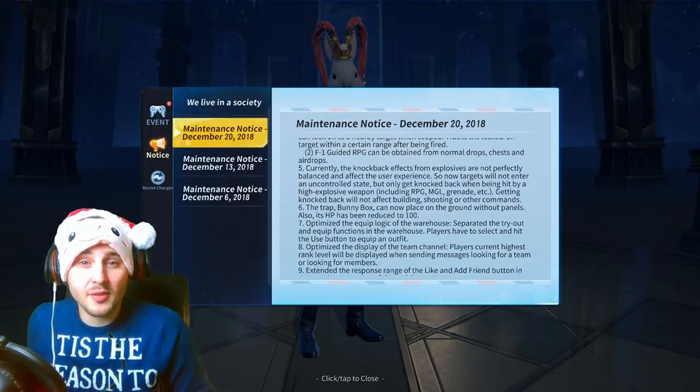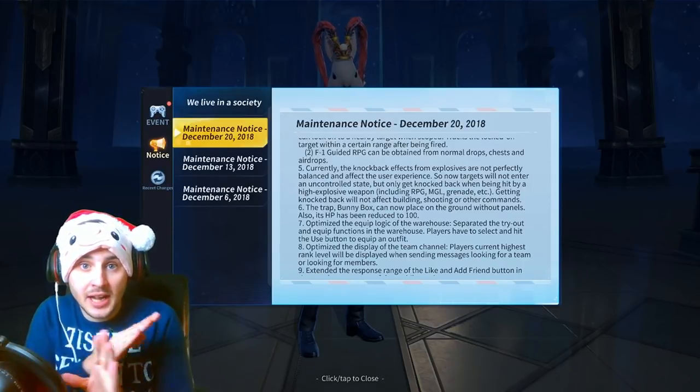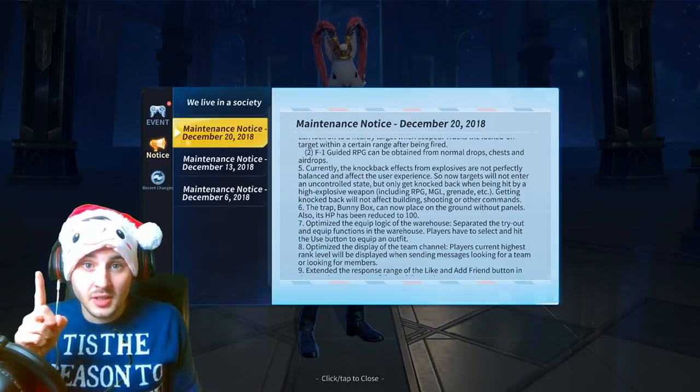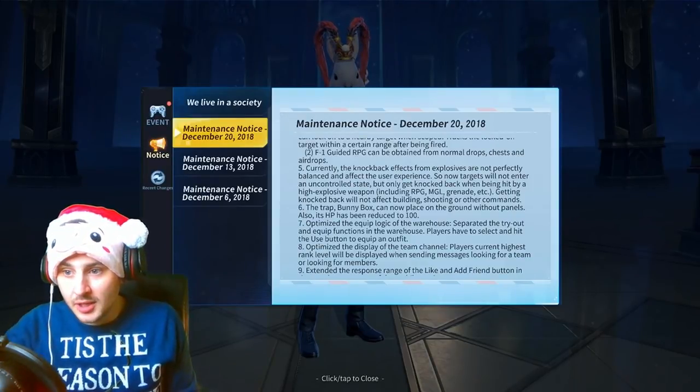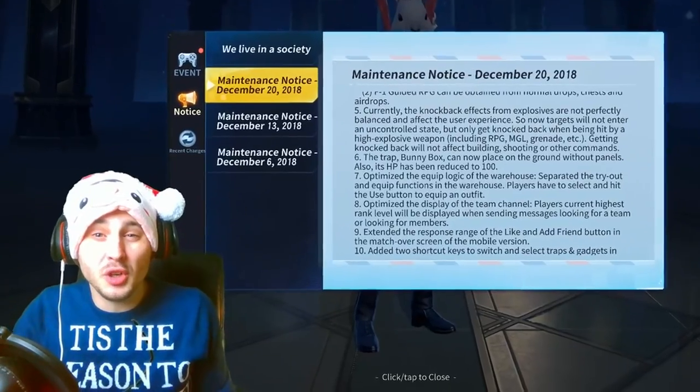Remember whenever you get hit by a grenade launcher, you're frozen and you can't do anything - you can't build, you can't shoot for one second every time you get hit by a grenade launcher. Well, check this out: getting knocked back will not affect building, shooting, or other commands.